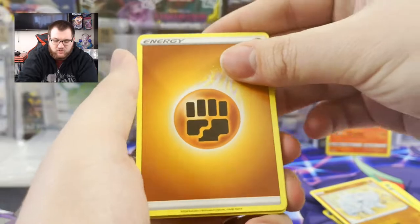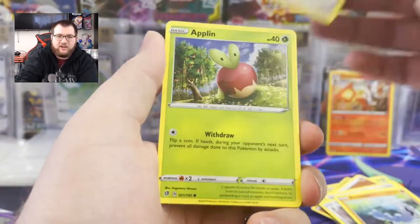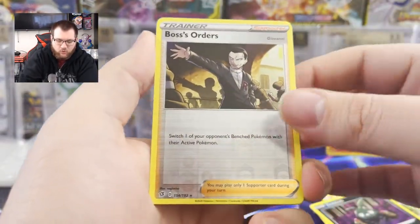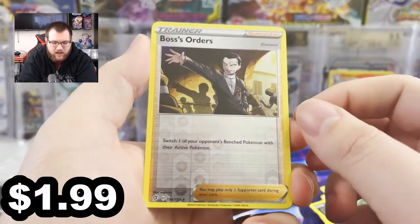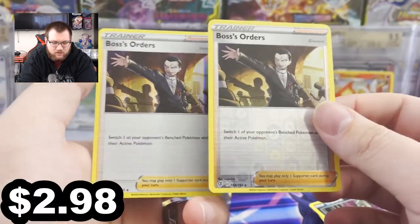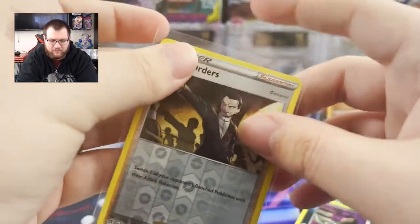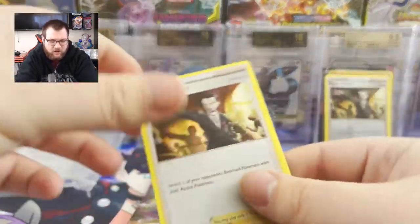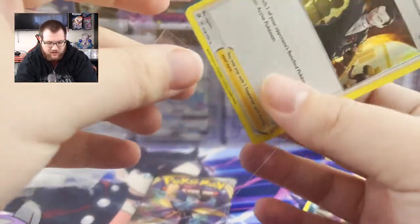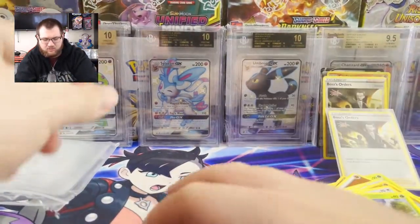When we do move back onto a Sword and Shield pack, I really want golden Zacian, but I wouldn't mind gold Zamazenta. I've already got the Rainbow Marnie, so I don't need that. Trubbish. Reverse Boss's Order, which this may or may not be worth like a dollar or two just because the trainer card itself is good. Hollow Boss's Order. I'll sleeve these. In terms of playability, that pack is actually pretty good.